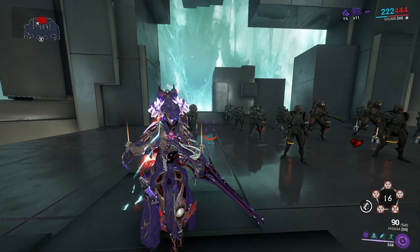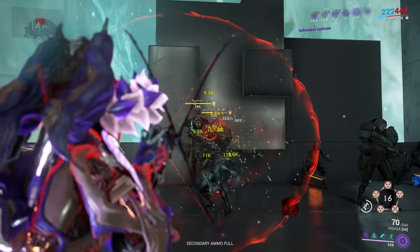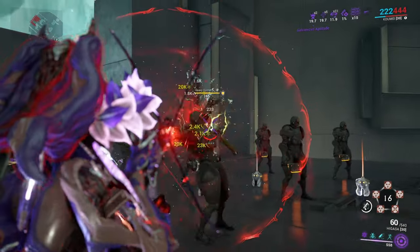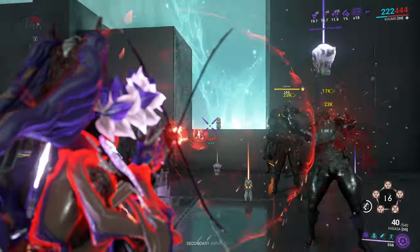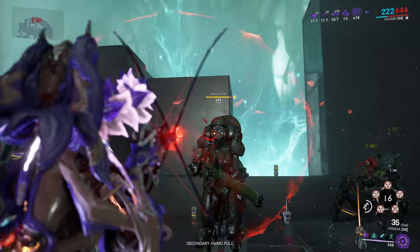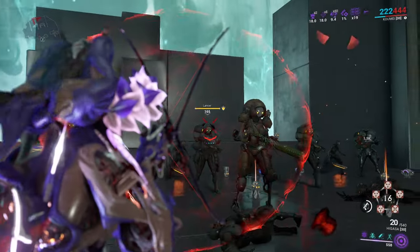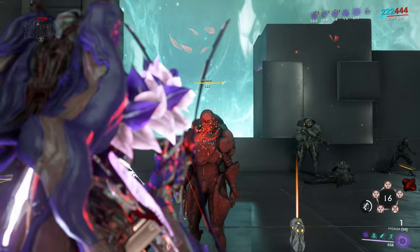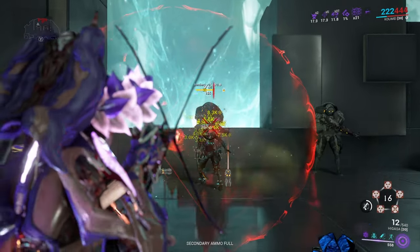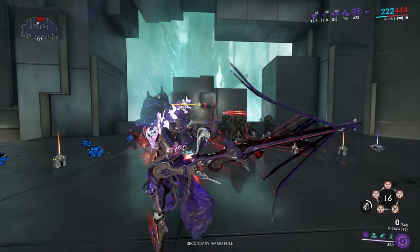Next up is the Corrosive build against Grineer. Primary Frostbite gives more multishot and crit damage, which helps quite a lot dealing with these enemies. It hits quite hard, especially on small ones. Going for bigger enemies, it doesn't take that long to kill them, especially since we're getting Slash procs. As for the laser, it does quite well since it also benefits from Primary Frostbite, hitting hard and doing a lot of good damage.